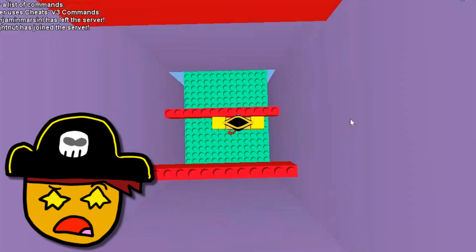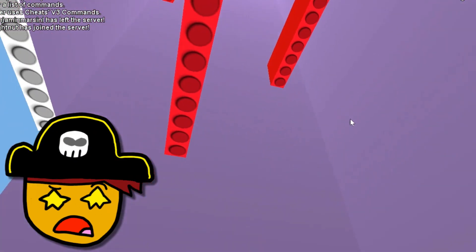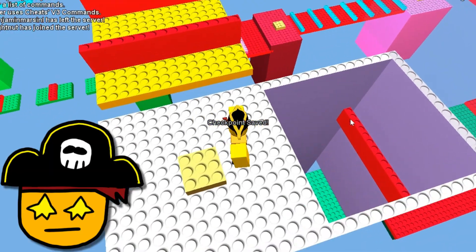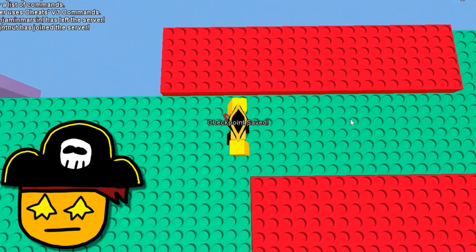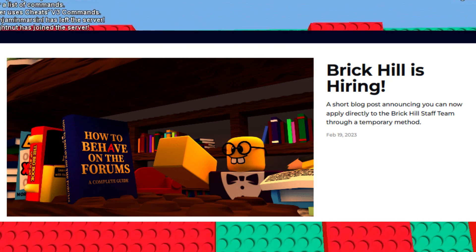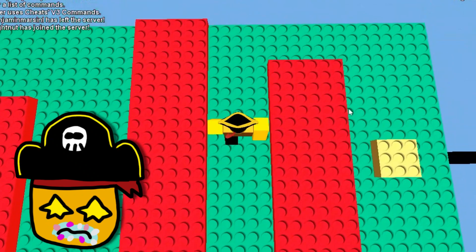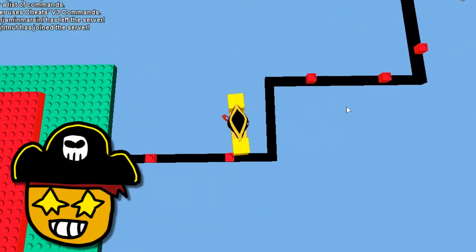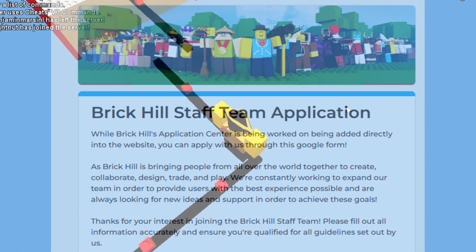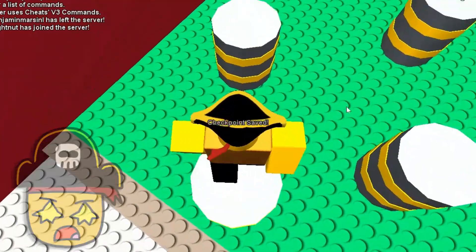Admin. The name pretty much tells it — you get it by being an administrator for Brick Hill. To become an administrator you have two options: the first is to contact the Brick Hill staff team on Discord and get them to accept you, or you can go to the blog post 'We Are Hiring,' where they explain how to become part of the Brick Hill staff team without needing to contact a moderator on Discord, by filling out a Google form. Note that this is a temporary method, so I don't really know how long the second method will last.